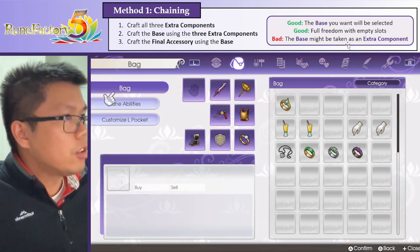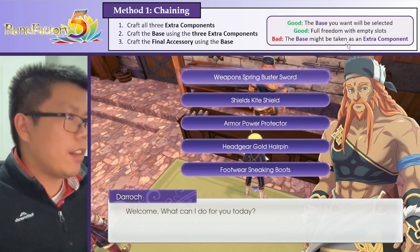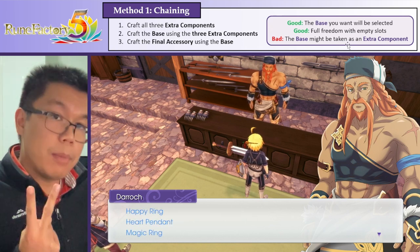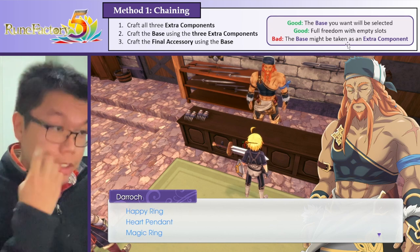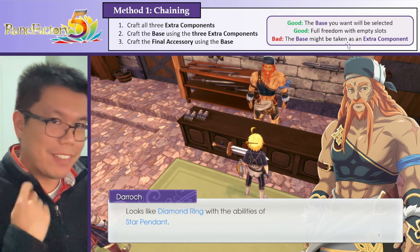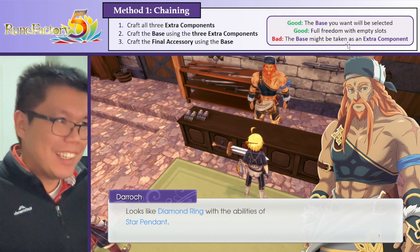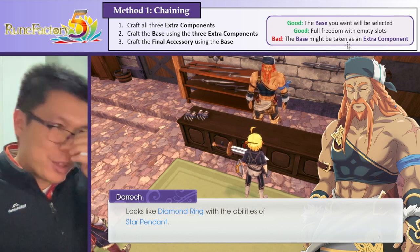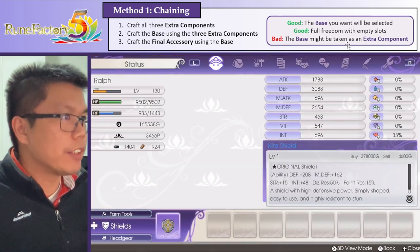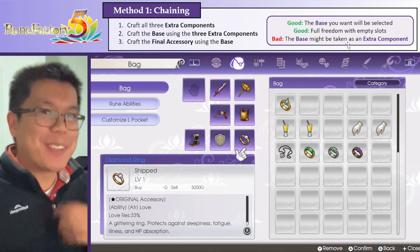Now the diamond ring is the appearance we want. We equip it and talk to Derek. Derek is going to say that the diamond ring has the abilities of the happy ring, the heart pendant, and the magic ring. The appearance is that of the diamond ring with the abilities of the star pendant. So actually, we had all five accessories work perfectly - we have the four abilities we want, we have the stats of the star pendant, and we have the appearance of the diamond ring, along with that 33% love resistance. Everything worked out well.